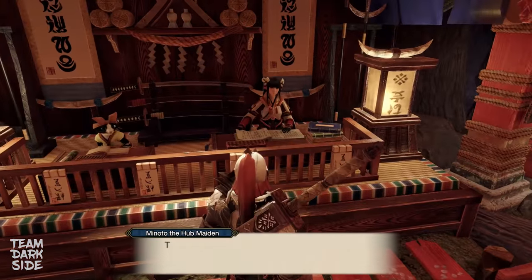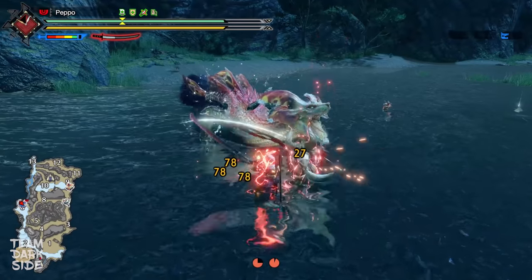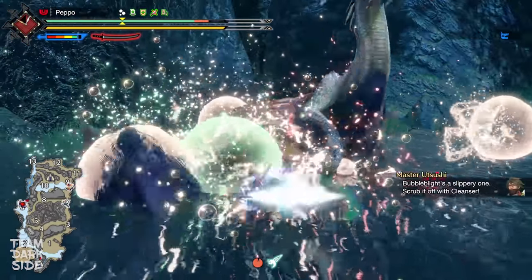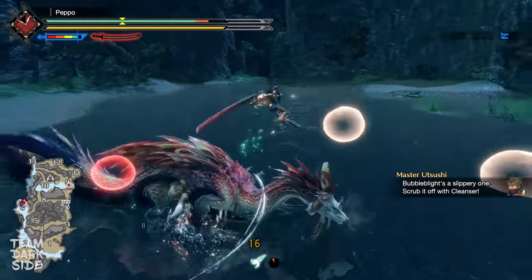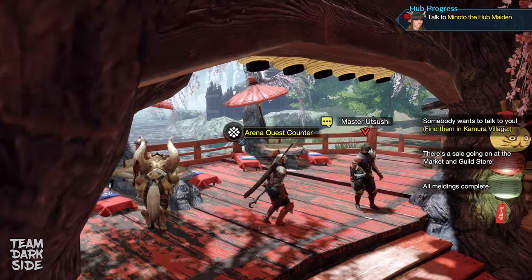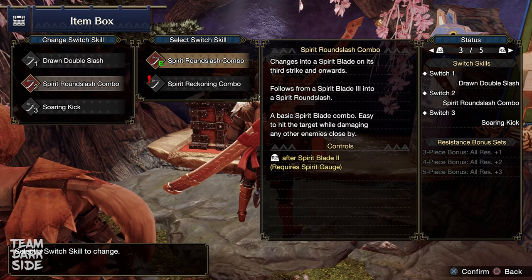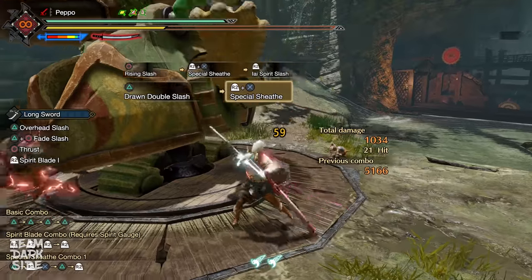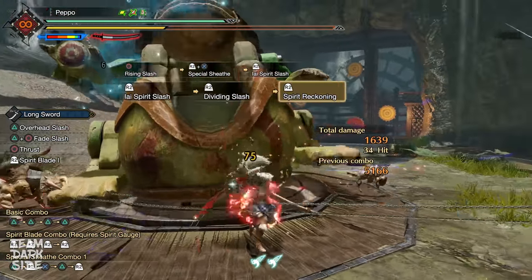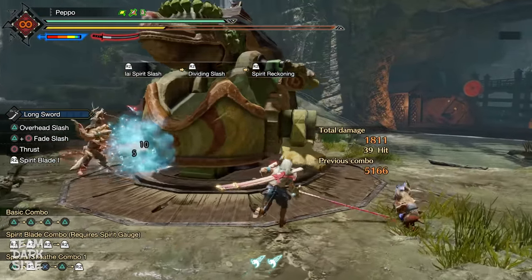Once you complete 5 key quests, you will unlock the next urgent quest, which will be Mizutsune. If you fought this monster back in the demo, I am pretty sure you will have an easy time now. However, even if you didn't fight him, this monster is particularly a good matchup for Longsword, so it won't be that hard anyway. After beating Mizutsune, you will unlock the quest to unlock the last switch skill for Longsword, which is the Spirit Reckoning combo. I recommend using it and start practicing as soon as possible. This combo will substitute the traditional Spirit Roundslash combo, and you will need some time before fully getting used to it.